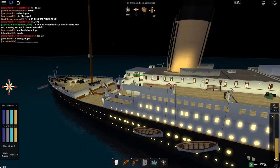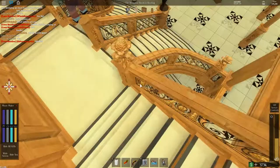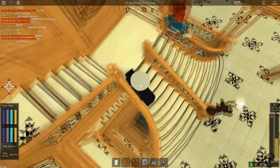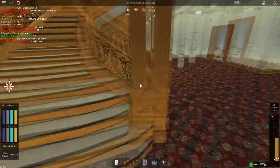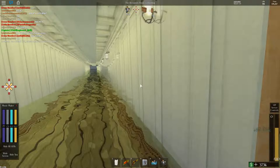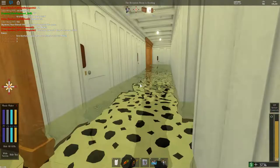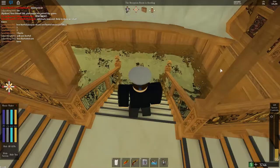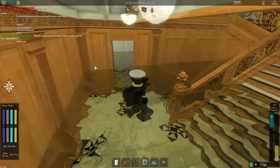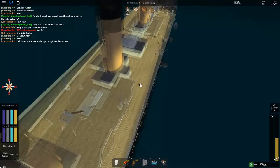It looks like the bow is just almost submerged. The reception room is flooding. Let's go down and check how much it's flooding. If you look down the well, we can see there's water at the bottom, which means we are sinking. There's water on the deck, Scotland Road is flooding, and the elevator shafts are beginning to flood. I really do like the color of this water — most testimonies describe the water as being a kind of greenish color, and I think this captures it well.